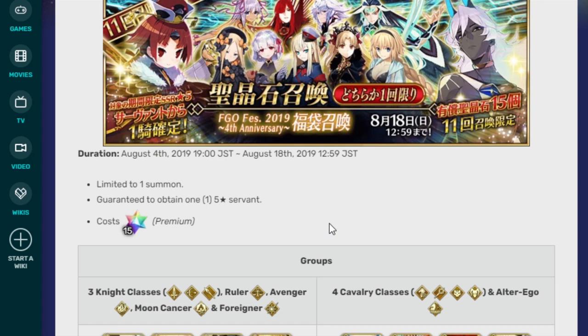In years past it used to be 30, and currently the going rate is 15 for a multi. It's guaranteed one of the SSRs in it. This year it is only limited units, and it is divided into two subsets. I'm still figuring out in my head which one of them to pull on, so that's going to be today's video — me coming to a decision by the end of this.